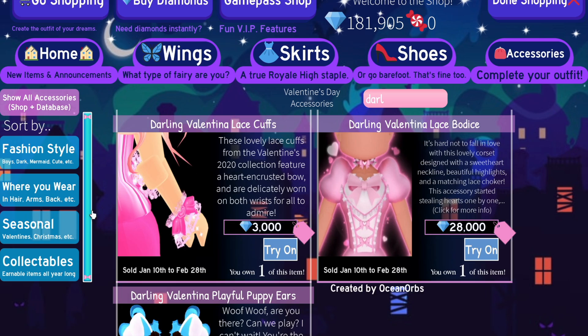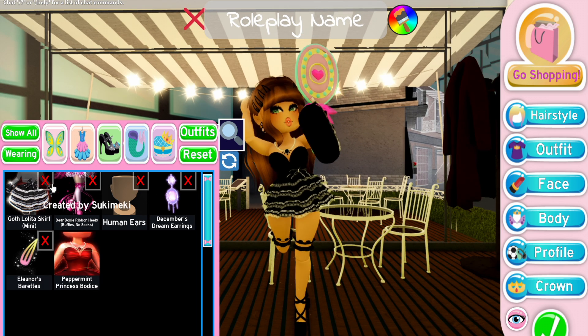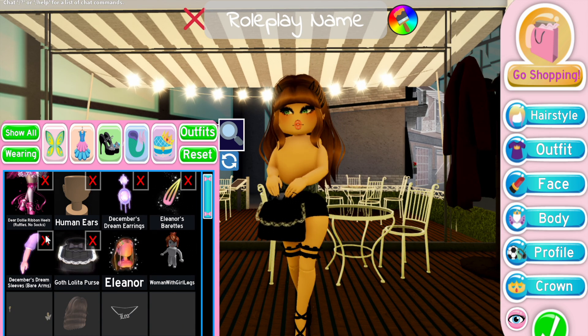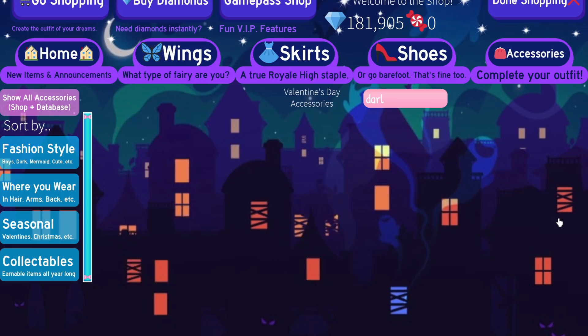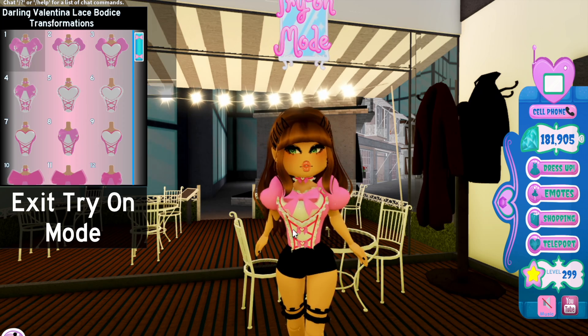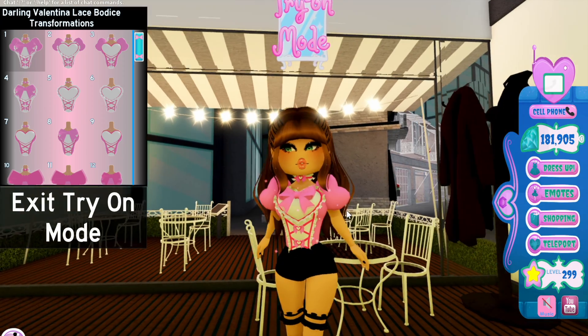There are actually 19 toggles on it — there are so many. Let me take off everything I'm wearing right now — my skirt and my bodice. Okay, I look a bit weird, but let me go back to Shopping and hit try on.